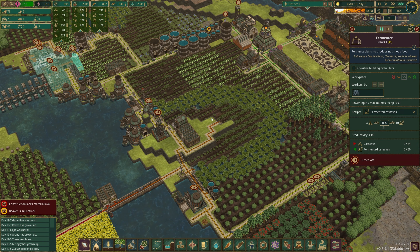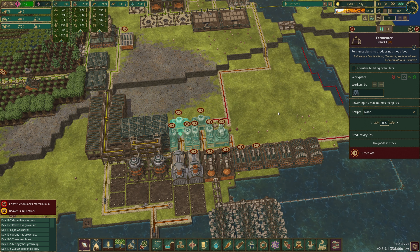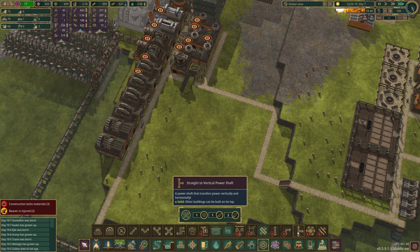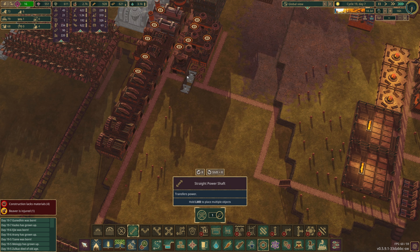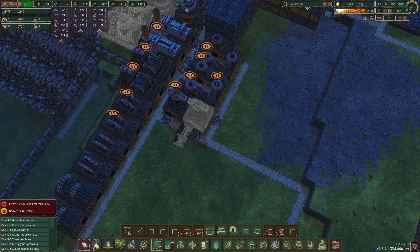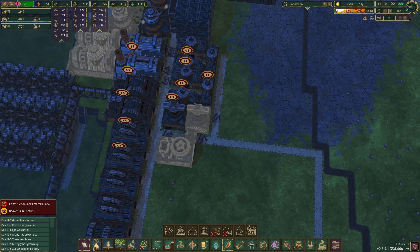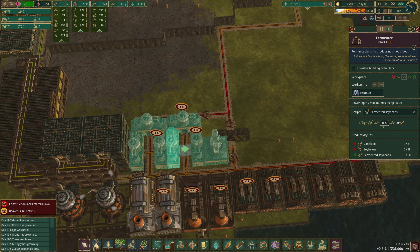We need to get some fermenters going over here — we want fermented cassavas. Let's unpause and put in the power connections we need. We want food oil press, platform there with a path, and then food coffee brewery there. I think we want to get canola going and our first lot of fermented soybeans.